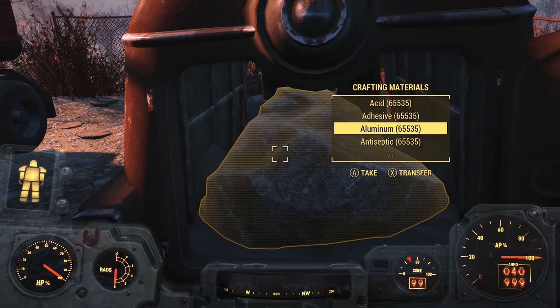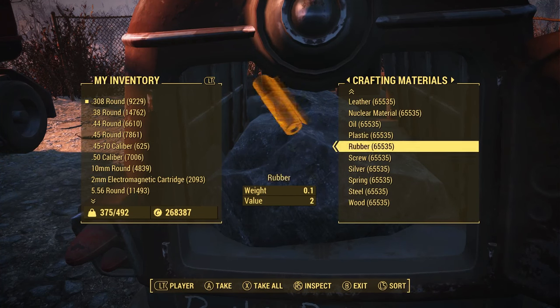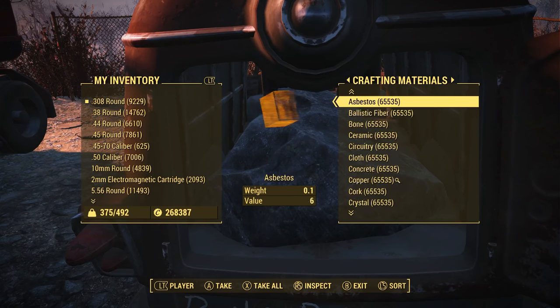But there is the rock right there in the back of the truck, and as you can see I have a whole bunch of crafting materials — every single type of crafting material that you can get.